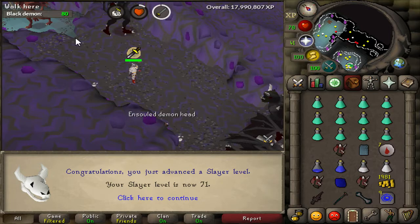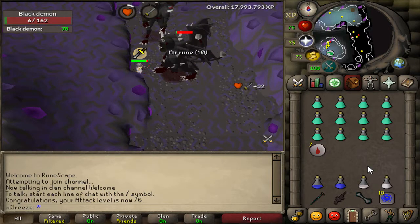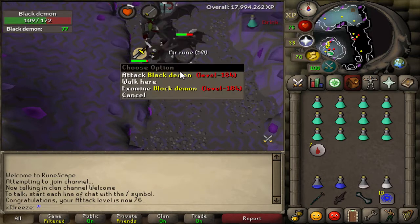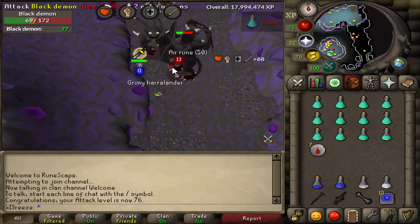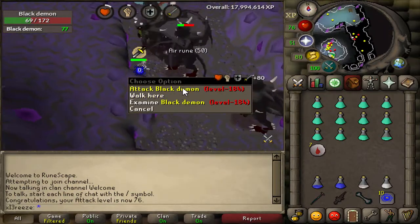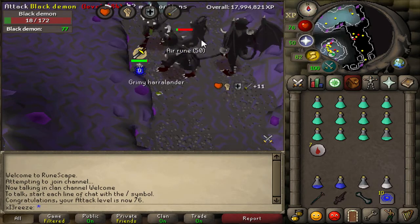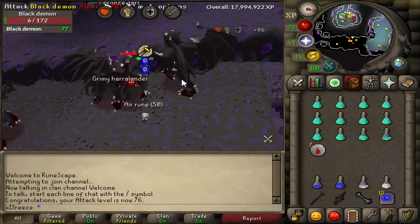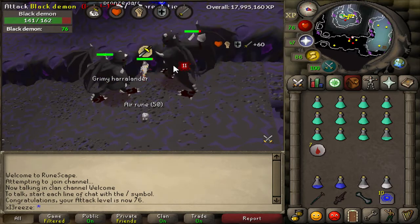There's 71 slayer - one more level to go and then we can kill skeletal wyverns. Missed the level but there's 76 attack - I know it's not really great showing these levels but I'm just showing off the fact my combat stats are getting up really nicely. Unfortunately we haven't received any good drops on these guys just yet. I'm hoping to get some ancient shards - those crystal things that can turn darklight into arclight - because that's going to make demon slaying so much quicker.